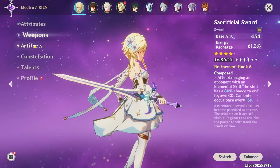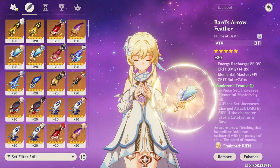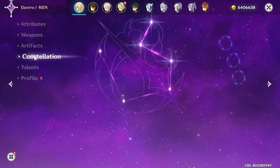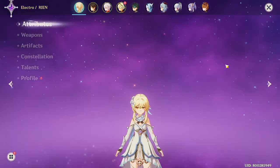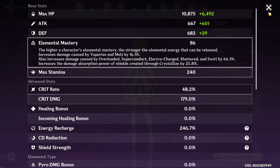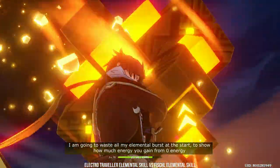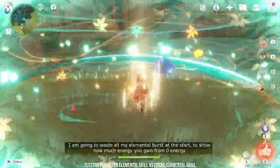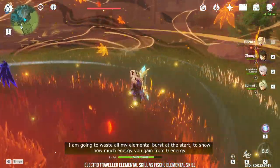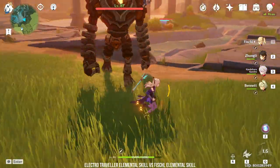Hi guys, Rian here and today I want to talk about Electro Traveler. I have invested quite a lot on my Electro Traveler, bringing her talents to level 11 and even maxing out her constellations to as high as patch 2.0 allows me to. I have also tested multiple builds and I'm not going to lie, I expected more from her. The format of today's video will be slightly different — I will tell you the problems I have with this character in the first half, and in the second half, which teams this issue does not apply to and who Electro MC can work well with — basically her best team comps.